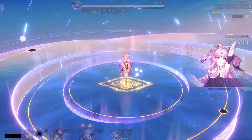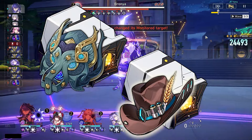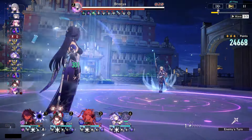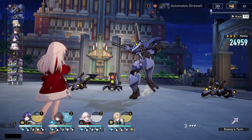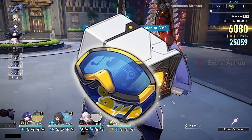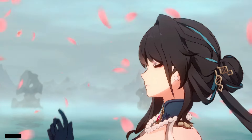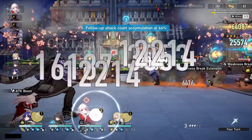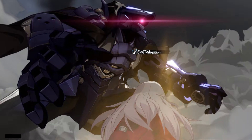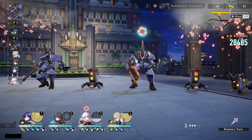For relic sets I'd recommend using now: run a two-piece from either the DOT set or Musketeers, as they share the same two-piece bonus — a 12% attack increase which is nice. For the second two-piece, it depends: if you want her to deal more damage, run a two-piece physical damage set; if you want her purely as a harmony support to get her ultimate as fast as possible, two-piece Hackerspace is nice for the speed. You can also run two-piece Musketeer and two-piece Prisoner for a 24% attack increase, which is also not a bad option.